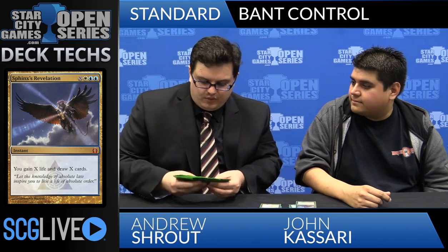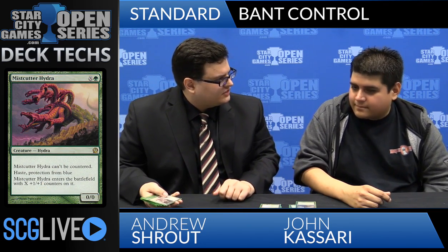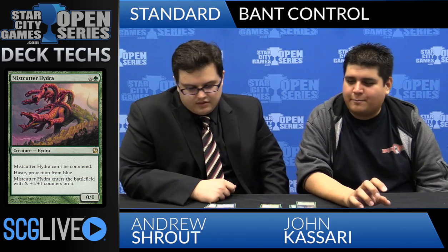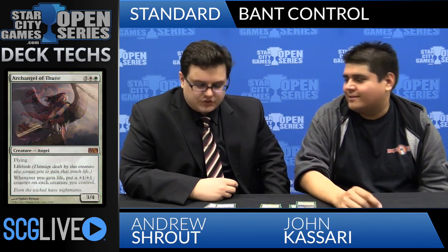Let's take a look at the board. You were quick to point out that you have three Mistcutter Hydra in the board — you said that's one of the biggest reasons you've been playing Bant instead of Esper or straight blue-white. You also have three Archangel of Thune and two Aetherling to go with your one Aetherling in the main, so you actually have eight creatures in the board, all of which can win a game by themselves in the right post-board spot. The Hydras are a lot better against Mono Blue — they can't really answer it. And against control decks like blue-white, they end up boarding out all their Supreme Verdicts, so you get them there — they still have Elspeth as an out, but fewer outs overall.